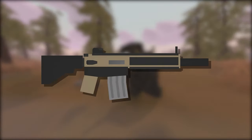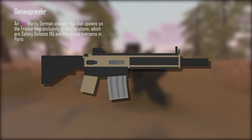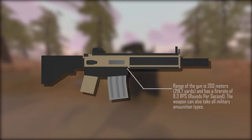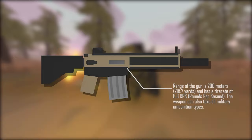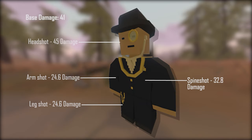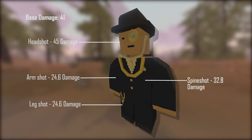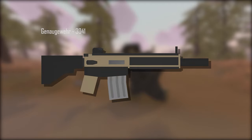Next up is the Gen Orgevier. The Gen Orgevier is an epic rarity German assault rifle that spawns on the France map exclusively at riot locations, which are the Satori, Defence HQ, and the Louvre Entrance in Paris. The range is 200 meters (218.7 yards) with a fire rate of 8.3 rounds per second. It can take military ammunition types. Base damage is 41, headshot 45, spineshot 32.8, armshot and legshot 24.6. The ID is 3041.